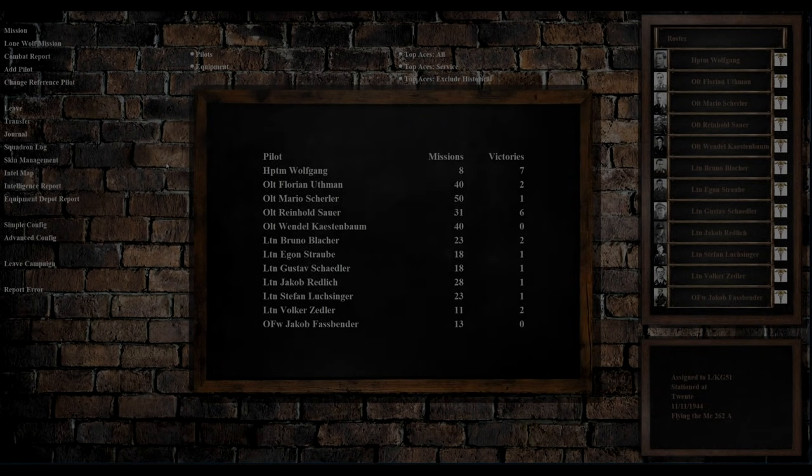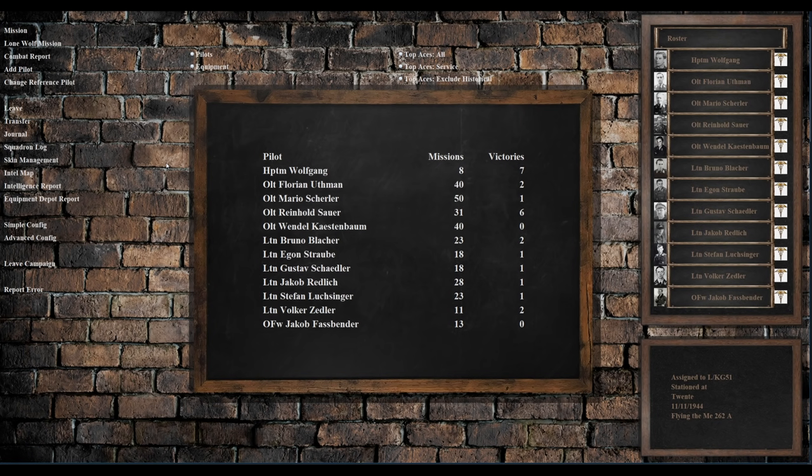Here we are in Pat Wilson's Campaign Generator. We ended up being killed by our own engine. I did the exact same thing with engine number one that I did to engine number two and got it started, so I don't know what happened there. Obviously some sort of malfunction. In retrospect, I should have bailed out immediately instead of trying to put the fire out. I suppose with the 262 that was a bad decision. I guess we kind of died how I expected to — killing ourselves with those very temperamental engines.